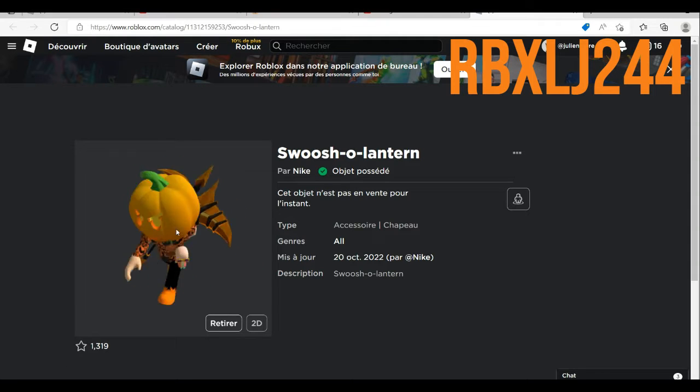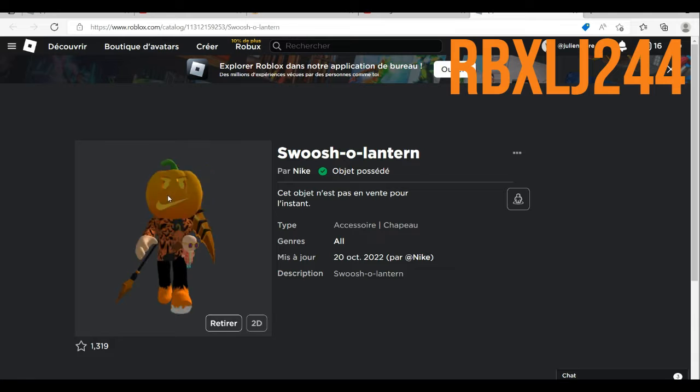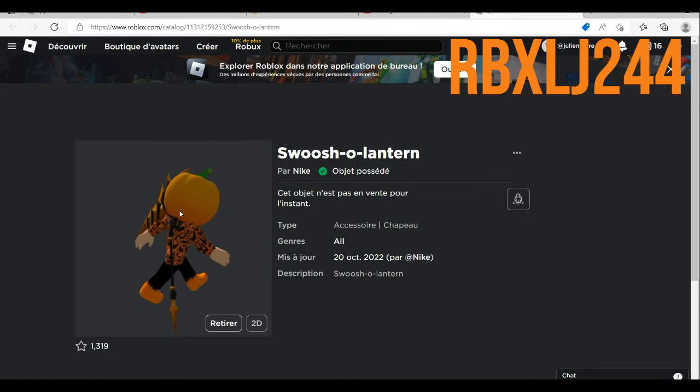Oh, it's a pumpkin and it's kind of cool for a Halloween avatar — I kind of like this. Anyway, that was how to get the pumpkin hat from the Nike event. I hope you enjoyed this video, if you did like it. See you guys!